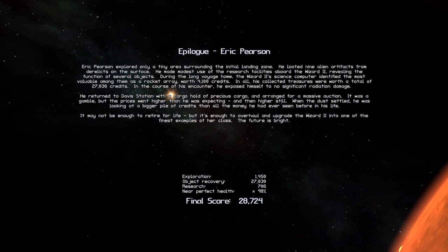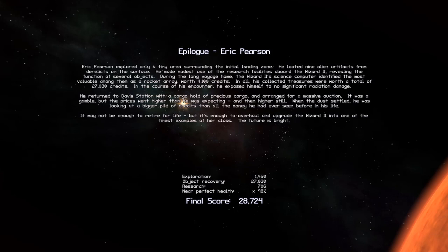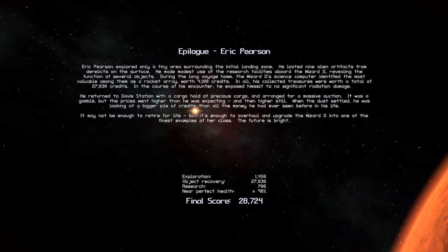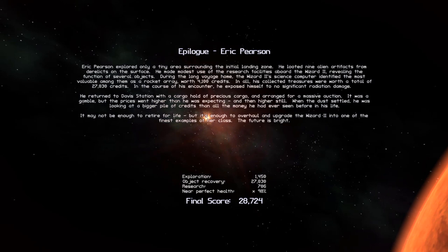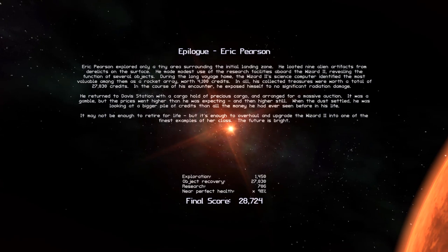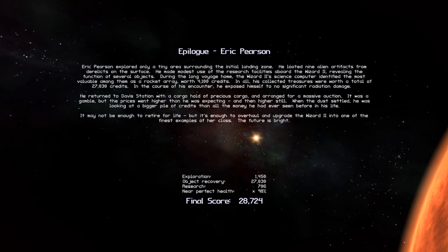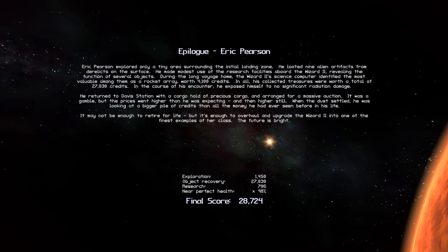Okay, so it says here: in the course of his encounter he exposed himself to no significant radiation damage. He returned to Davis Station with a cargo hold of precious cargo and arranged for a massive auction. It was a gamble, but the prices went higher than he was expecting, and then higher still. When the dust settled, he was looking at a bigger pile of credits than all the money he had ever seen before in his life. It may not be enough to retire for life, but it's enough to overhaul and upgrade the Wizard 2 into one of the finest examples of her class. The future is bright. We're right now seeing near-perfect health at 98%.